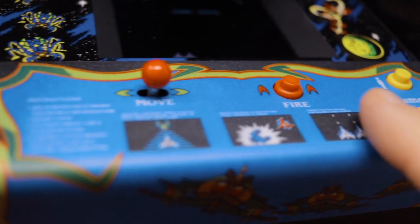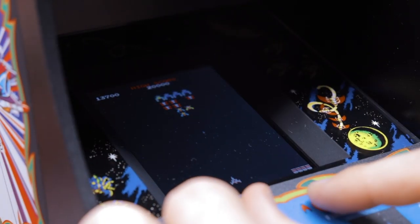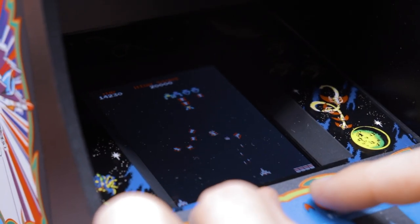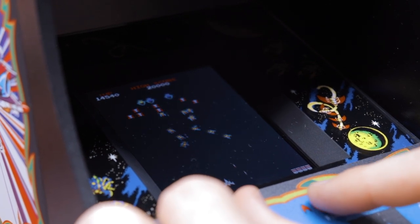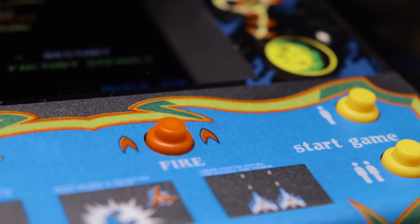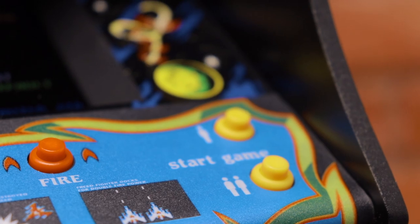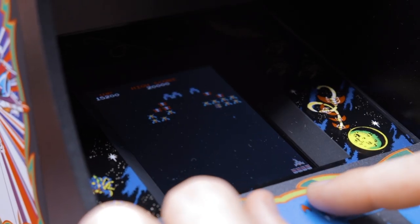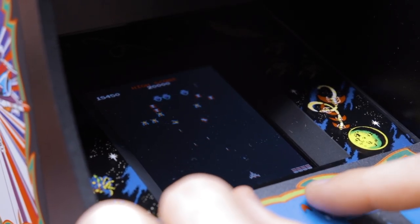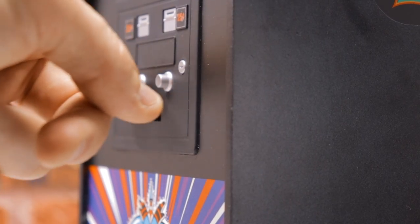The fire button feels responsive and clicky during gameplay, which is exactly how you'd want it to feel. For something as quick-paced as Galaga, where a fast trigger finger is a necessity, you don't want a sloppy, mushy feeling button that has a delayed response time. This pre-production model has matte finish buttons, however the final production model is set to include glossy finish buttons to further match the specifications of the full-size original Galaga machine.